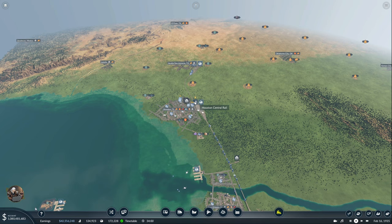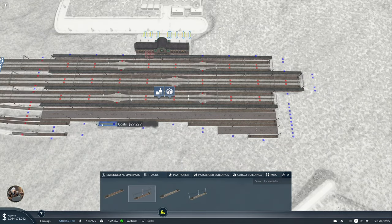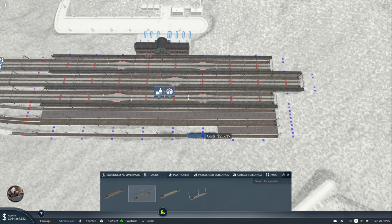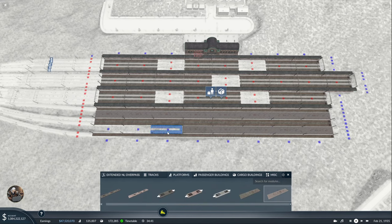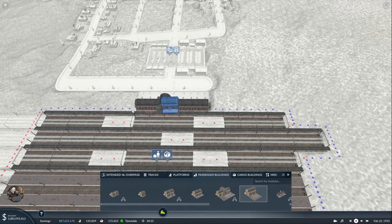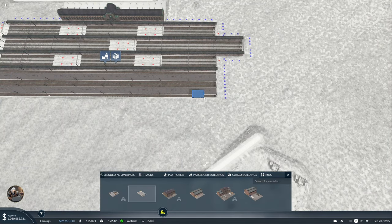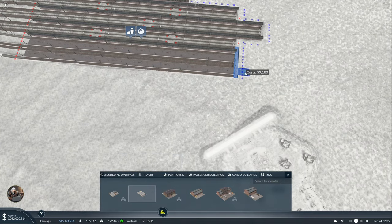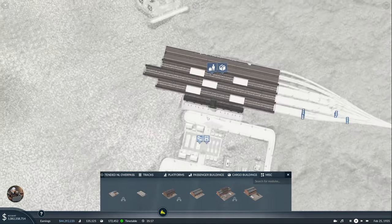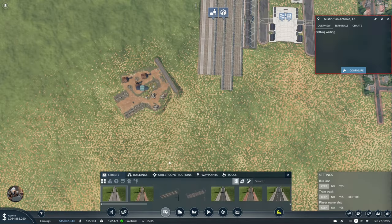Now finishing up Austin and setting up the line. First by finishing up some cargo platforms and trucks that were forgotten last time because of the refinery in Austin - we're going to use it later. I also decided to add more buildings to the station to bring the connection closer to the refinery because it looks kind of far.